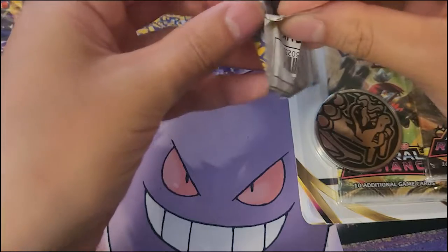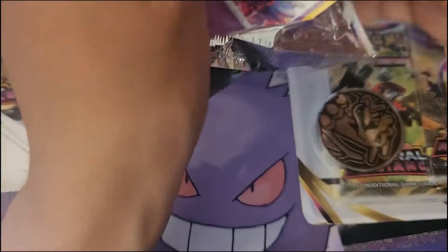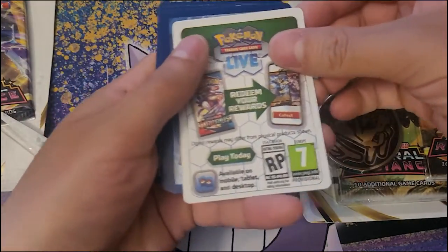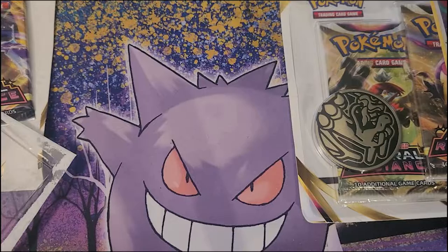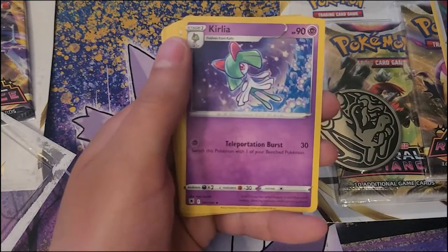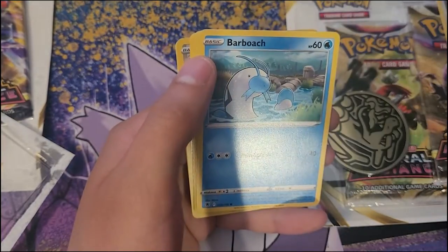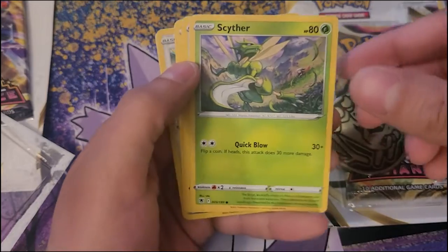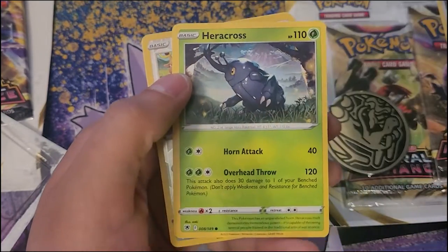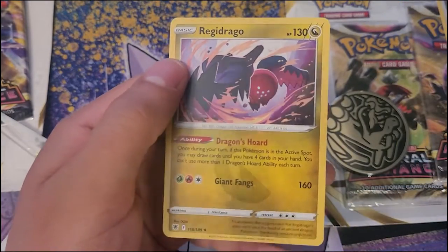I'm gonna open it on camera. All right, we got water energy, Azurine, Roxanne, Hisuian, Mismagius, Barboach, Scyther, Eevee, Heracross, reverse foil Stantler — I was hoping to pull this — and a Regidrago non-holo.